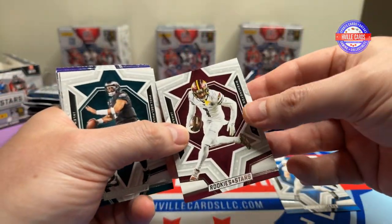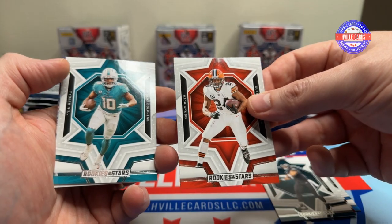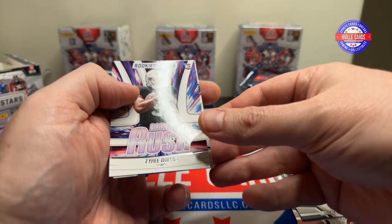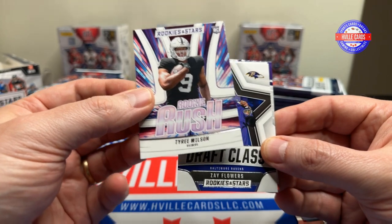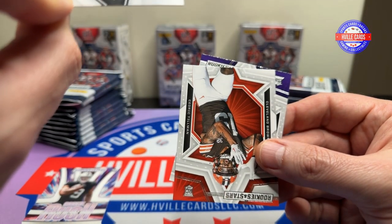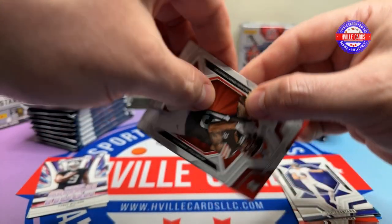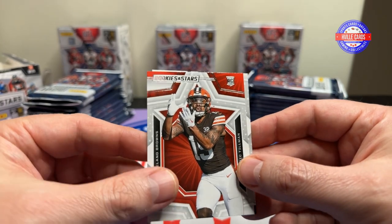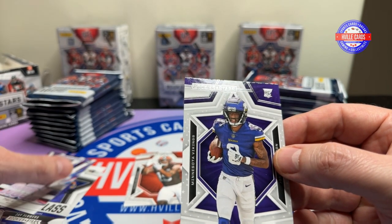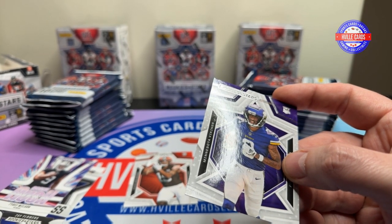So: Bosa, Dotson, Jalen Hurts — Roll Tide — Nick Chubb, Tyreek Hill, Justin Tucker. Look here: Tyreek Wilson rookie, Rookie Rush. Zay Flowers, Draft Class — that's kind of nice. Is this an insert also? So both of these are inserts. Then we've got a Cedric Tillman normal rookie card and a Jordan Addison rookie card. And even though this is kind of low end, I'm still going to sleeve up some of these.